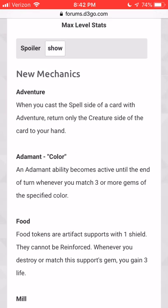Adventure is actually a pretty cool ability. An Adventure card is a creature that also has a spell attached to it. In Paper Magic, you could either cast the spell — when you do, that spell is exiled, and then you could cast the creature from exile — or you could just cast the creature and never use the Adventure spell effect. In this game, you can cast the creature if you'd like, or flip the card and cast the spell, and once you do, it is returned to your hand and you can only cast the creature portion.